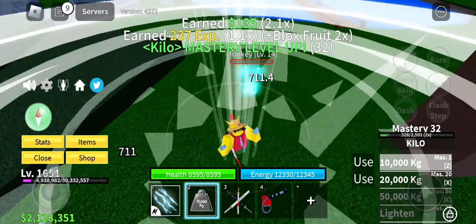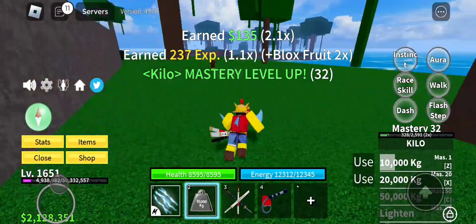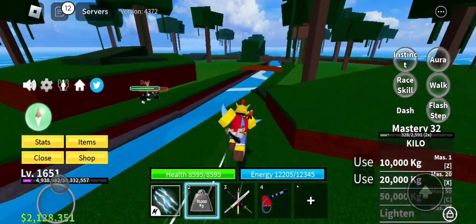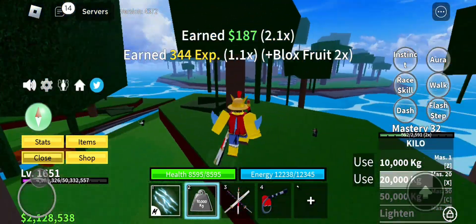Time to kill the monkeys. We hit them with a 10,000 kg. Let's go get the gorillas, it's really quick. We are not killing bosses because they take too long. We're gonna hit them with a 20,000 kg. Alright, next island.